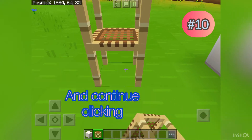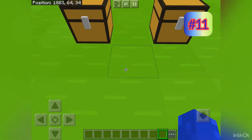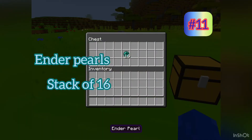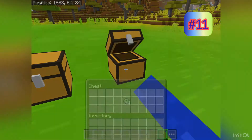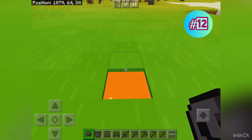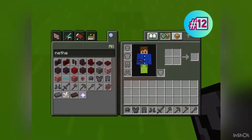Did you know even though ender posts only stack 16, eyes of ender can stack 64? How does that make sense? I'm confused.